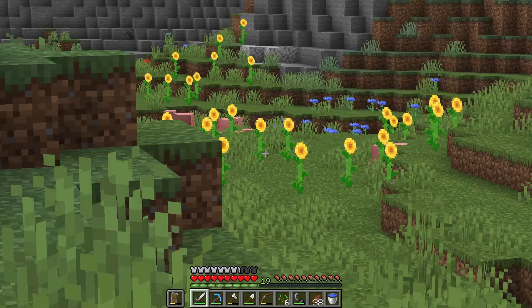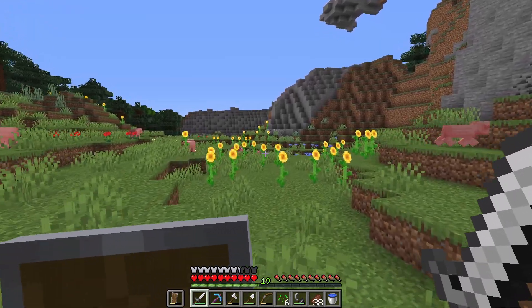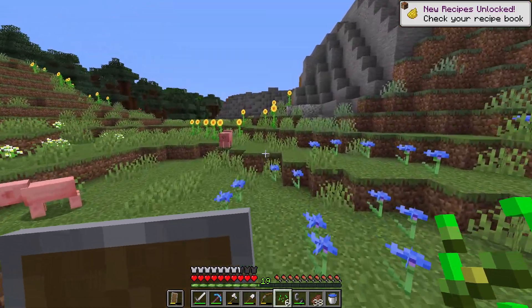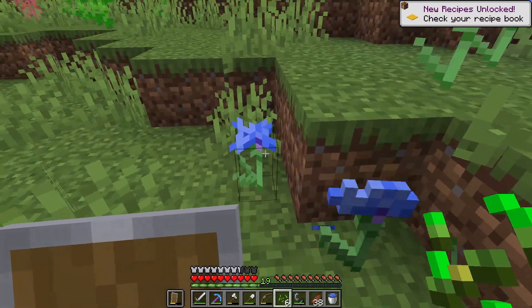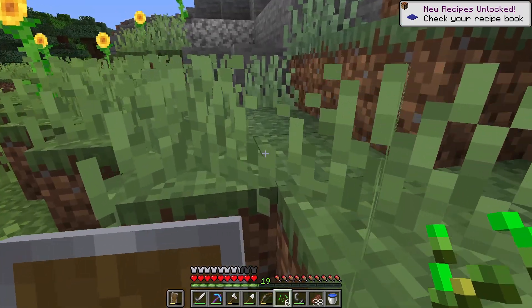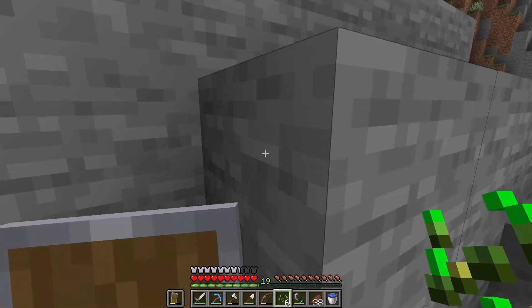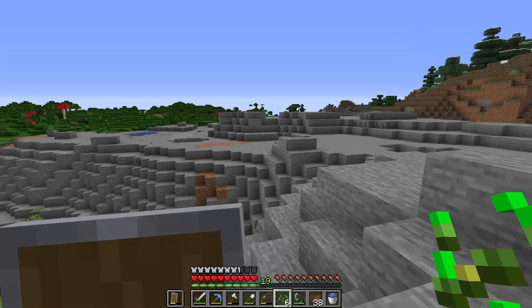I've literally picked a random area to go in so we're going west. Look at all those sunflowers - that's cool! I'm actually going to take a few of these just because we can get yellow dye from them. If I put that in my crafting bench we can get some yellow dye, which is nice. And we've also got a place we can get blue dye now as well - these cornflowers turn into blue dye. It used to be that you used lapis, but now we've got an alternative for blue dye.